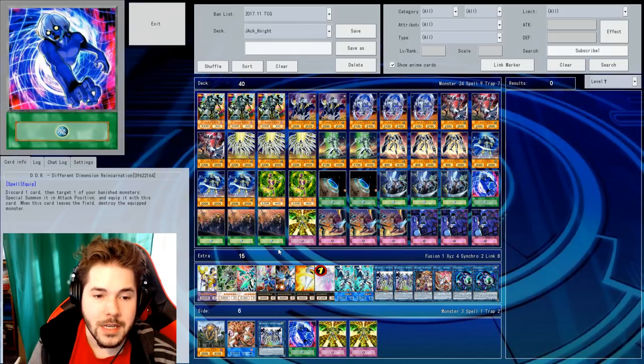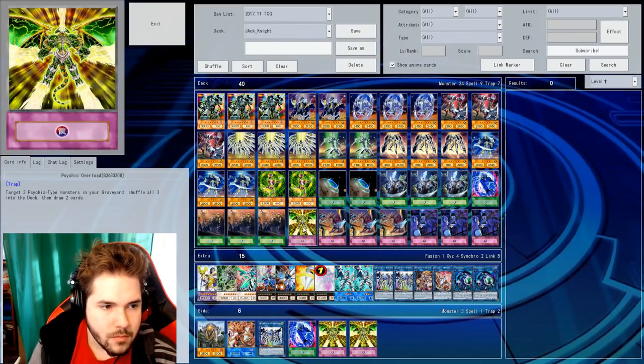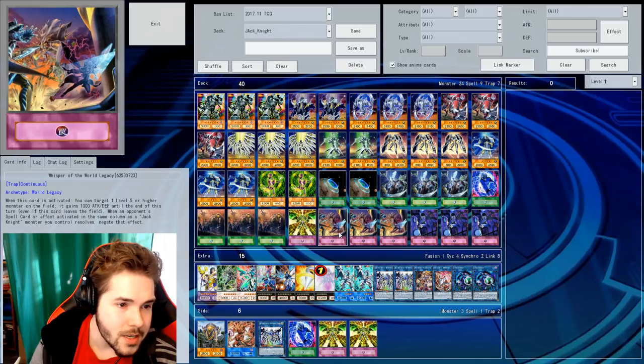So that's unlikely to happen — it's just a decent field card then. Yeah, and you can swap it out for different cards. You discard a Jackknight and draw another card. Nice. Psychic Overload — shuffle some monsters in, draw some cards. Whisper of the World Legacy increases attack and defense.